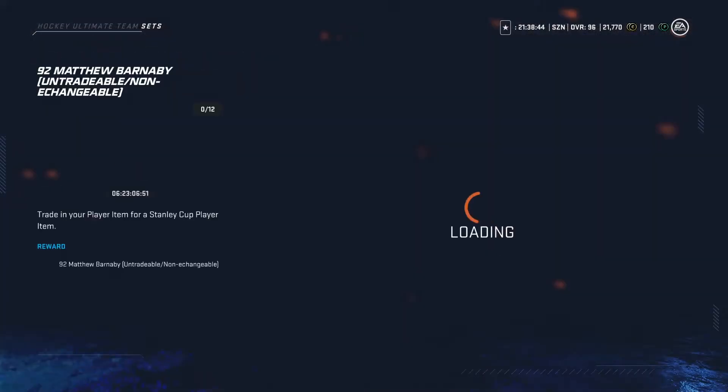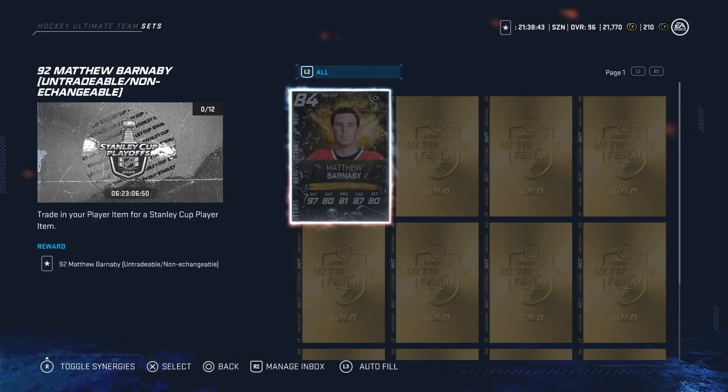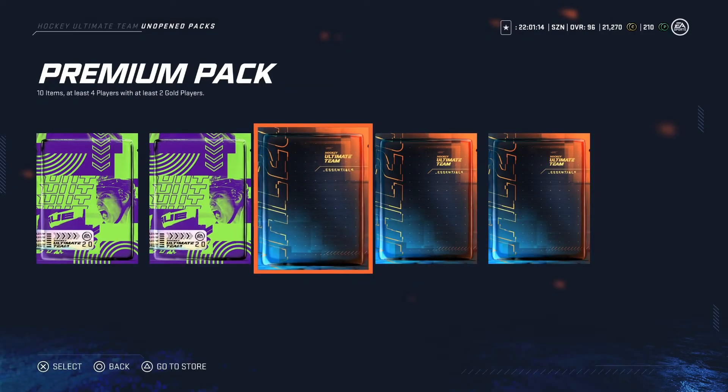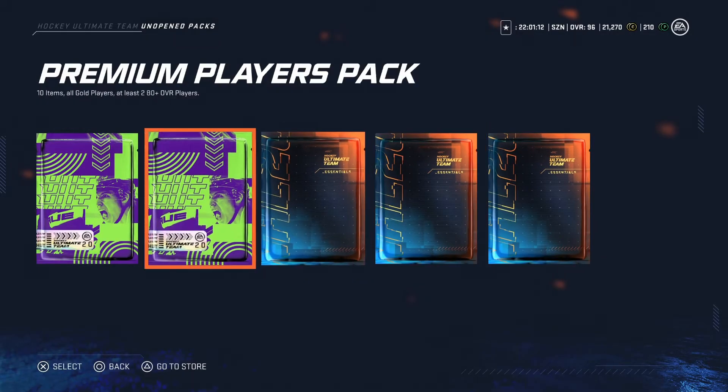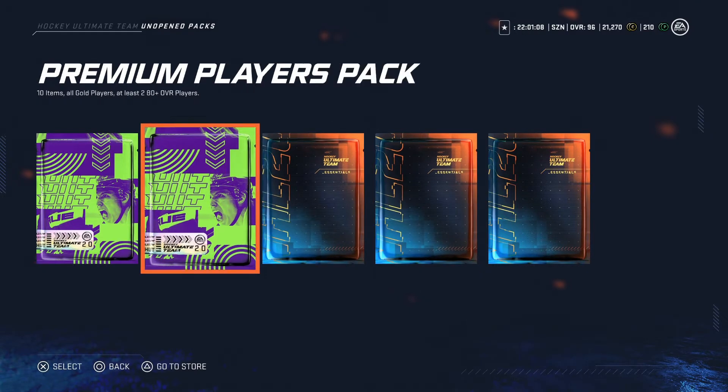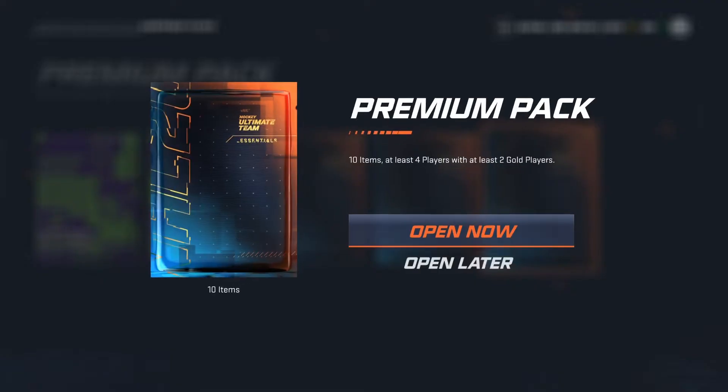We also got Matthew Barron — it's gonna cost you the 84 overall Heavy Hitters and 11 gold collectibles. So looking at my squad battle packs, here we got a couple premium packs and also a couple premium player packs.